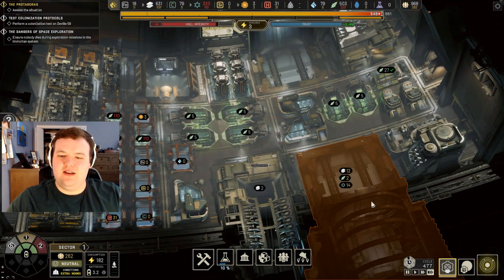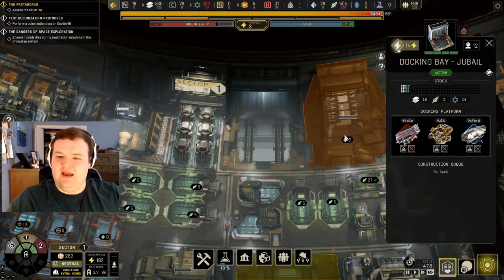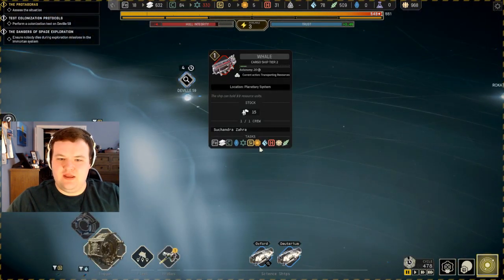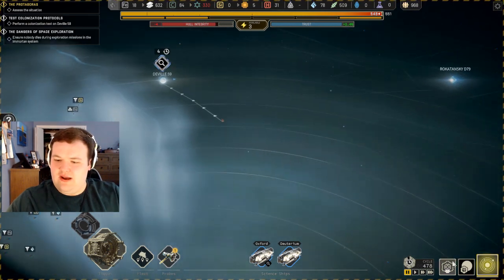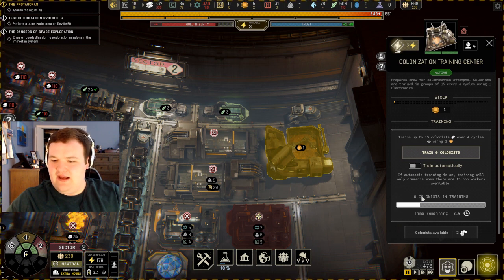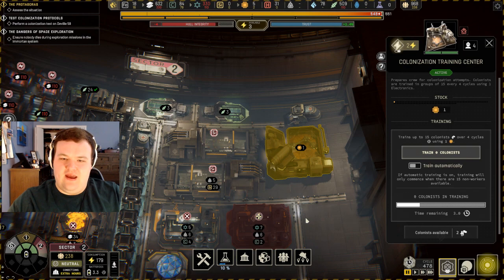We're going to need another one of these docking bays — the EVA airlocks. We're going to need to make more space in here. You have the last 15 required, okay. So I guess for now we'll stop training. We'll keep the colonists there for now.